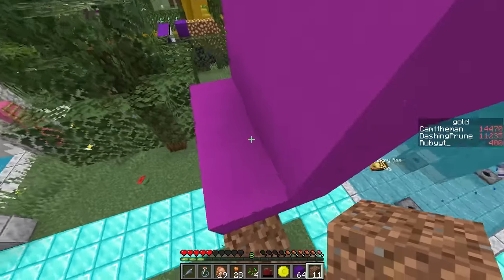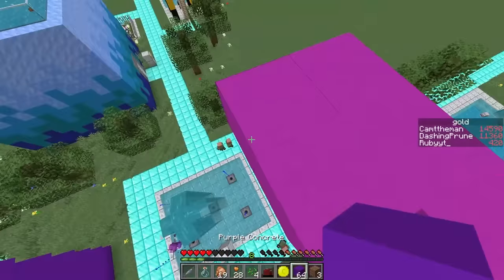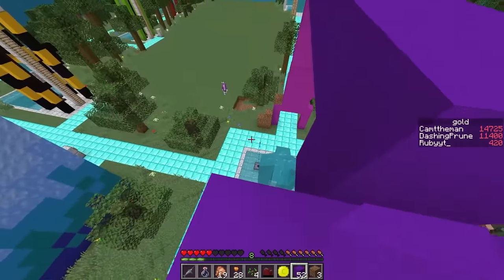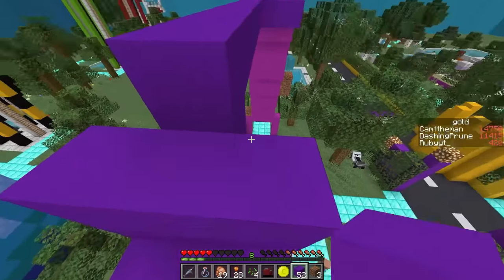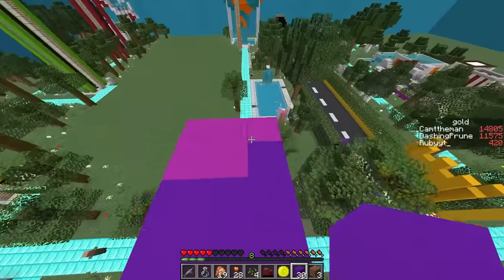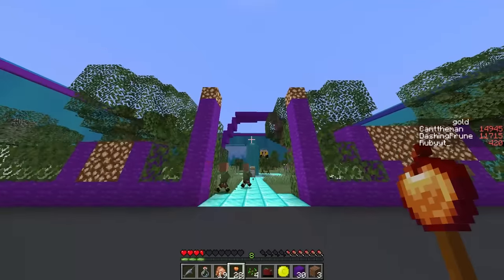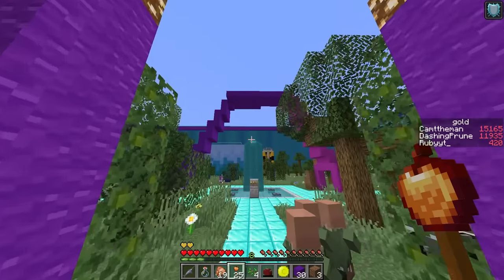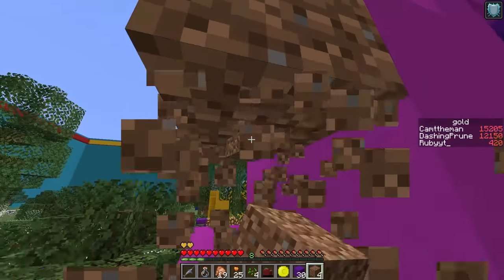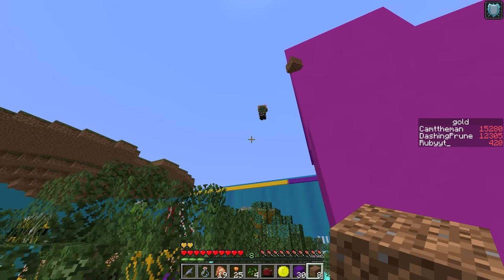The arch is finished. Standing back, it actually looks good from a distance. Ruby and Dash discuss what to build next - possibly a cute little house for customers to rest in, or something elevated to compete with Cam's floating castle. They start removing the temporary dirt scaffolding. A random flying villager appears near the arch. Cam announces he's heading off to continue building his sky castle.